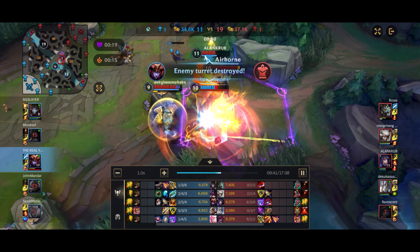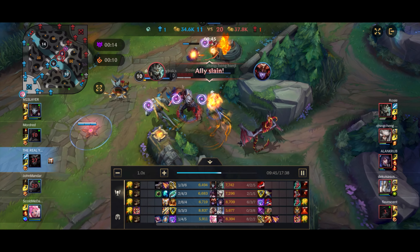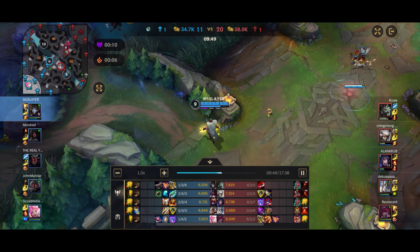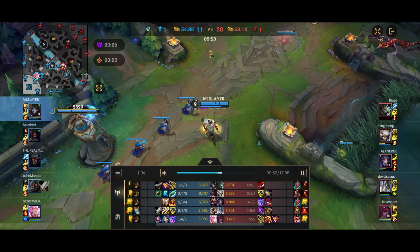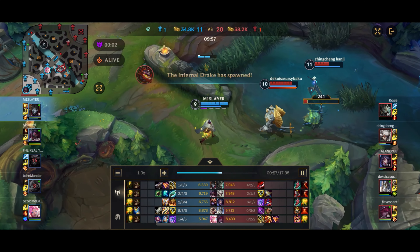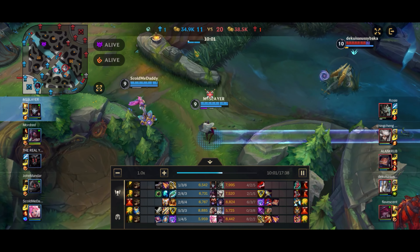Pretty much when I die it's because of the Charm. Shyvana tries to flash out of the Hextech Ultimatum, which of course does not work — when you're trapped in there, nothing is going to get you out except for Camille stepping out of it herself. She might have done it in a panic, but still not a great look.